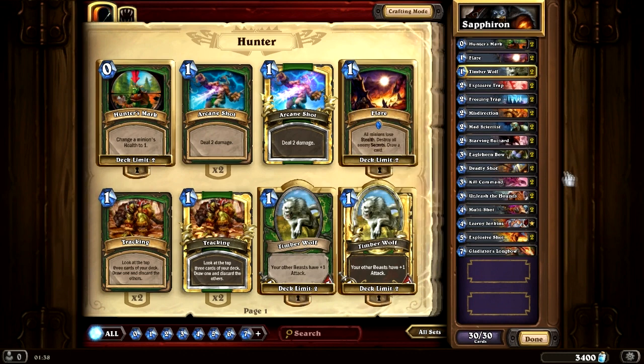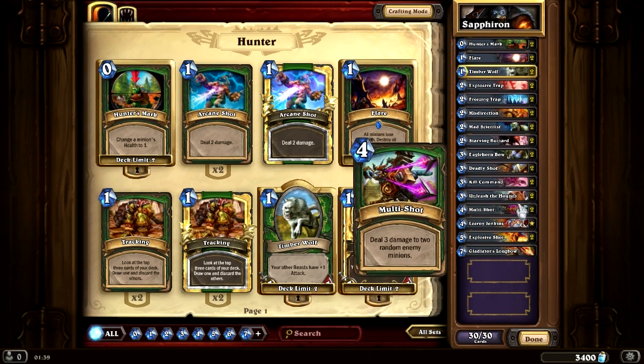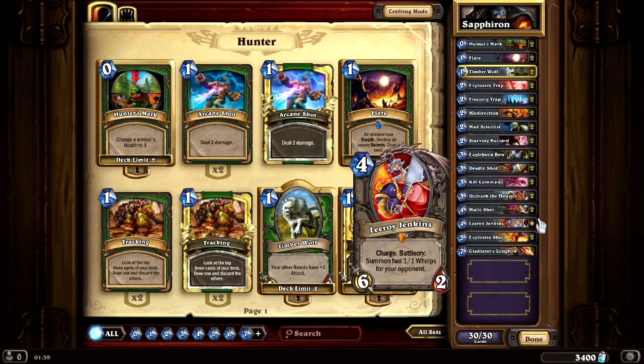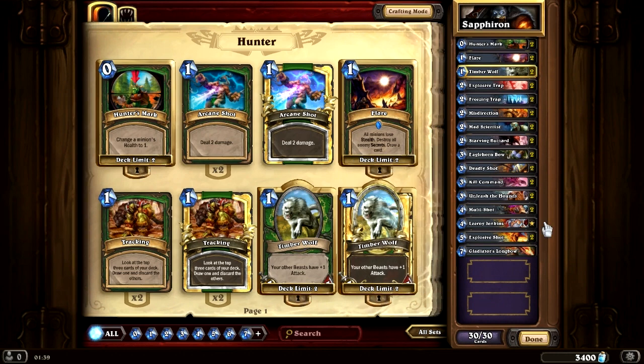Four Deadly Shots for removal, Kill Commands for direct damage or removal. Four Unleash the Hounds — mostly for removal and card draw with Starving Buzzards rather than actual direct damage. Multi-Shot for removal. Leeroy — you don't really need him, I just added him because I can get 2 extra Hounds if I use Leeroy first, and I only use him as a finisher. You can replace him with an Argent Commander, Reckless Rocketeer, Arcane Golem, or another card that you think could work.